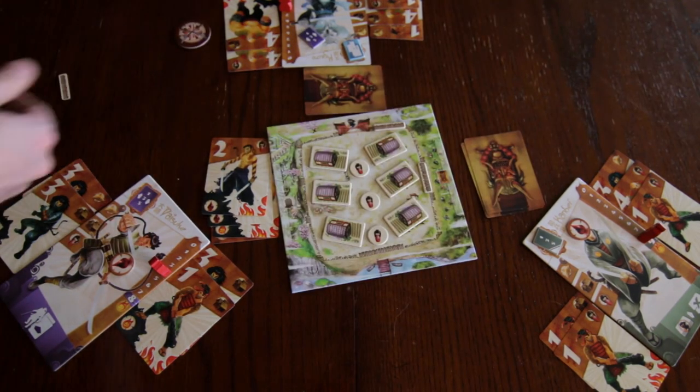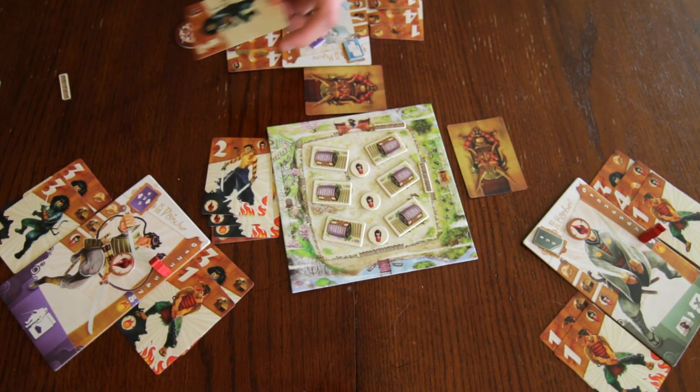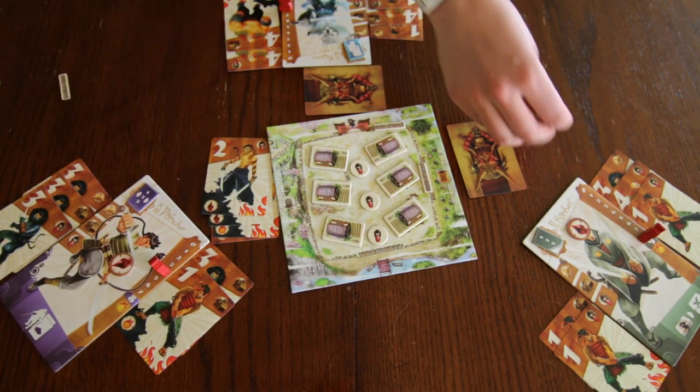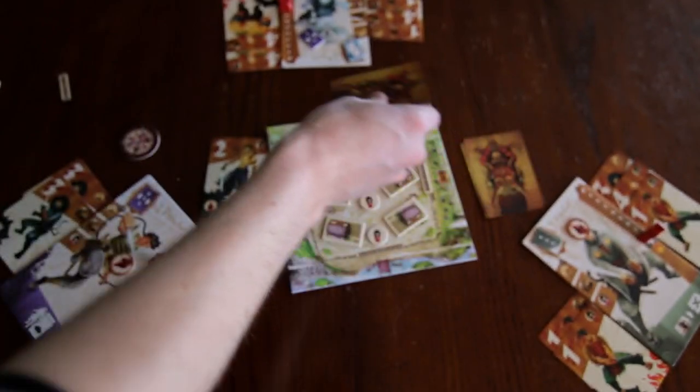On their turn, they may use their own talent and any talents that have been given to them as if they are their own. At the end of their turn, they must give back any talent tokens, even if they didn't use them. When you provide support to another samurai, you allow one raider to slip by your defenses. Take the top card from the raider pile and add it to the intruder stack by the village gate. At the end of the round, these intruders will make a final attack on your village.